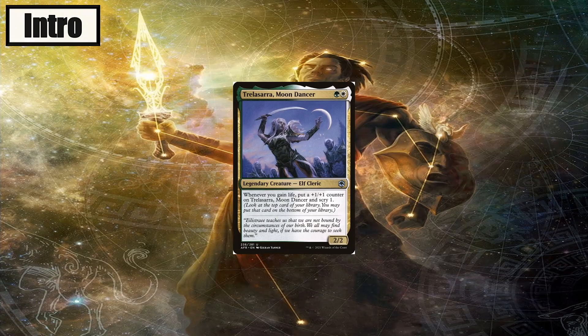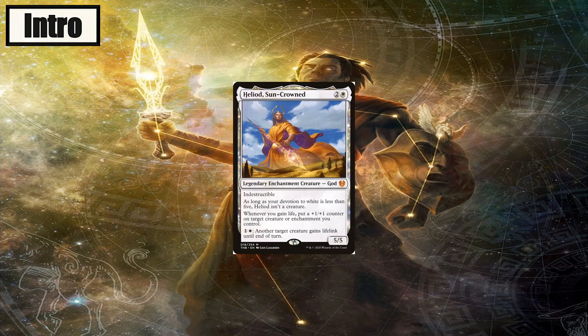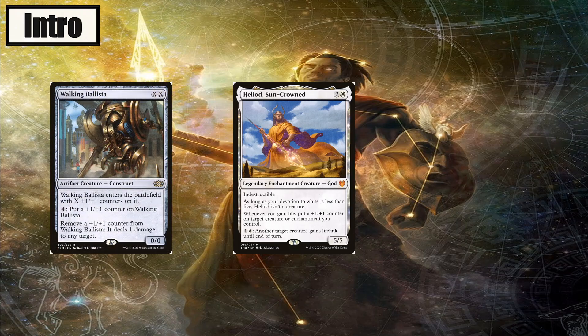Trelasara Moondancer was another commander that piqued my interest, so I decided to try to build her. After creating a deck list for her, I ended up having about 250 cards, and after hours of cutting, I could only get to about 200 cards, far from the 100 required for a commander deck. I decided that green and white simply had too many options, and the majority of the cards were white, so I decided to look if there was any solid mono-white lifegain commanders instead.